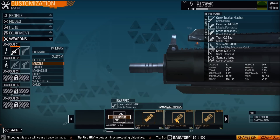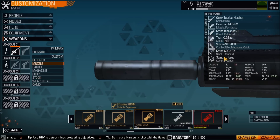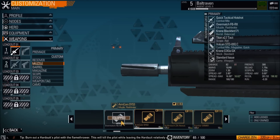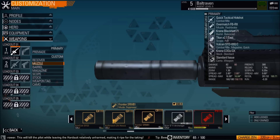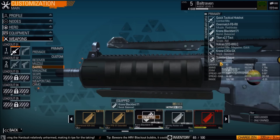Next we have the muzzle. The muzzles change the damage, recoil, spread, and range. So you'd have to pick the ones that you want to focus on more. I'm going with the first one because I don't want anything to mess with my damage — I want as much damage as possible.